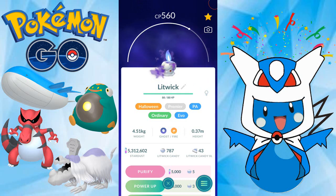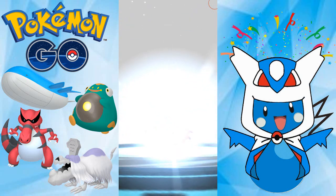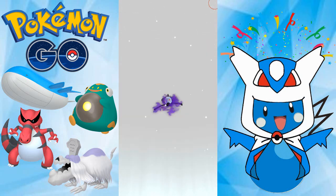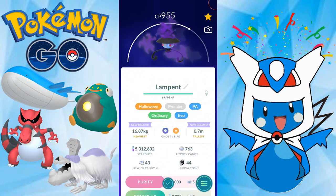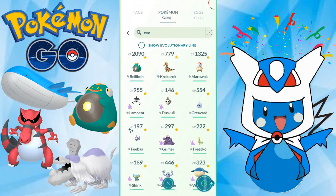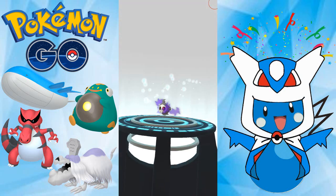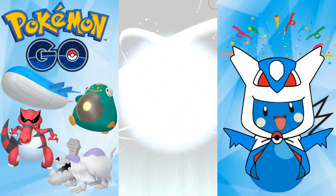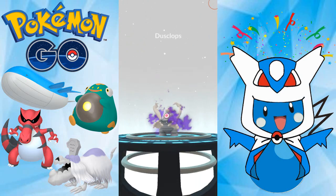Alright, Litwick, let's go get a Shadow Lampant. Awesome. Litwick evolved into Lampant. Pretty cool. Duskull, let's go get a Shadow Dusclops. Because, why not? Might as well. Duskull evolved into Dusclops.